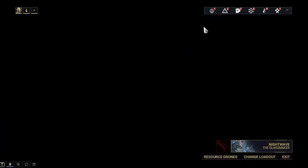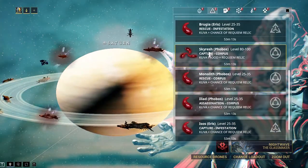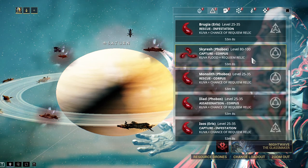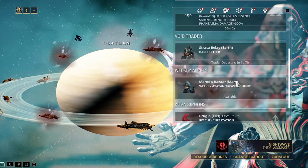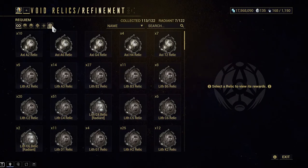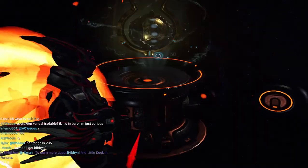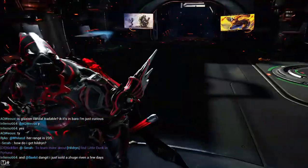Mostly you get the Rivens from Kuva floods. From the Kuva missions there's a chance, and there's also a chance from thralls - you can get a Requiem Relic. Once you get all eight requiem mods, you can go ahead and attempt to take down the Lich.